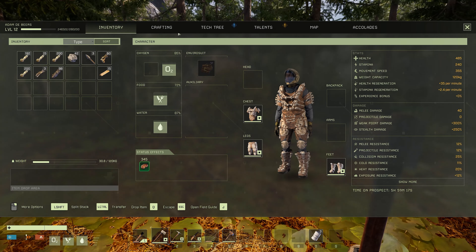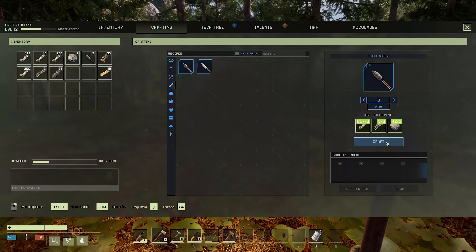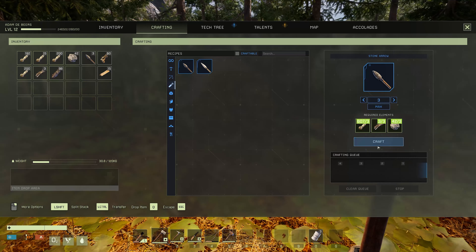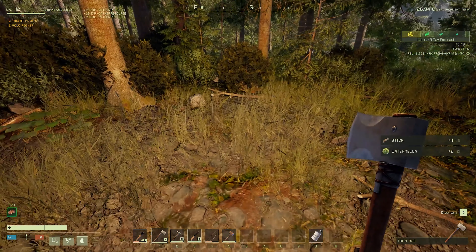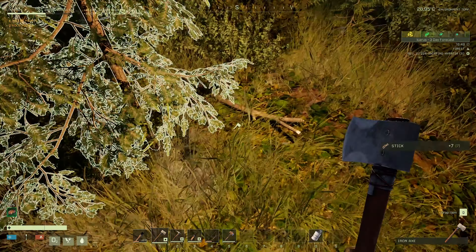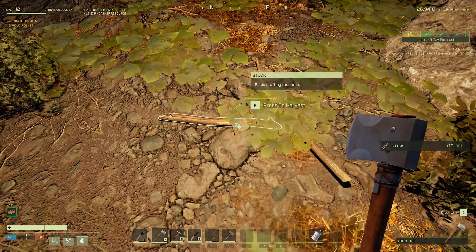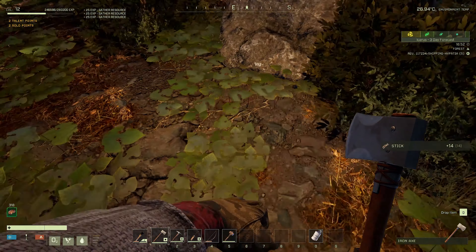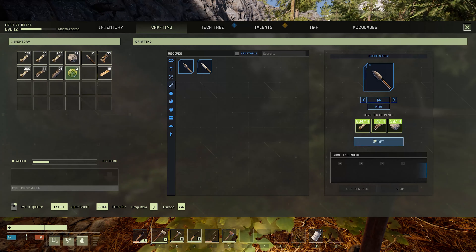I need some stones and maybe a little bit of sticks because I only have three arrows. Let's try to make some arrows. I only have three sticks so I need to find a little bit more sticks and then I'll deal with these nasty worms — they are pretty disgusting. Let's craft four arrows.